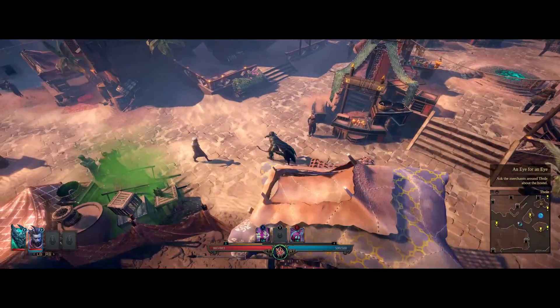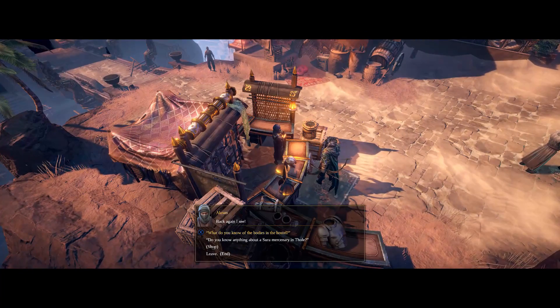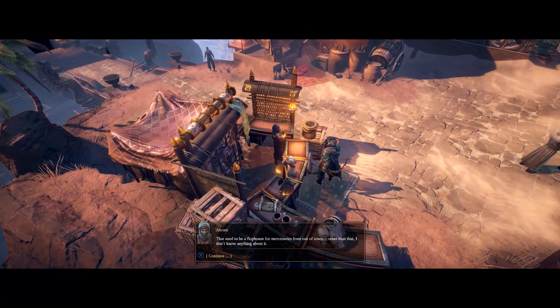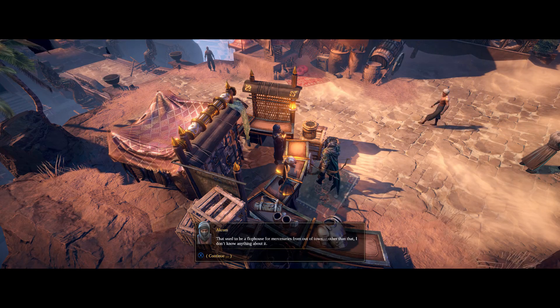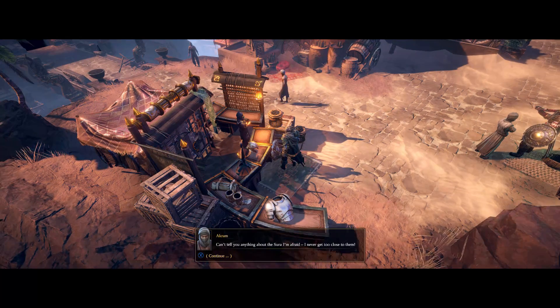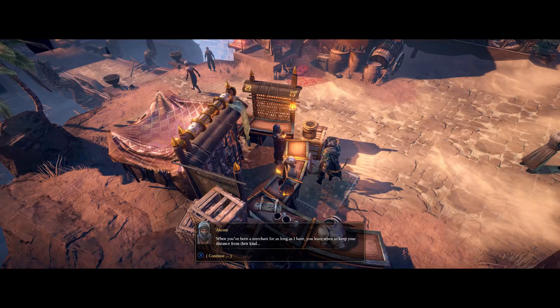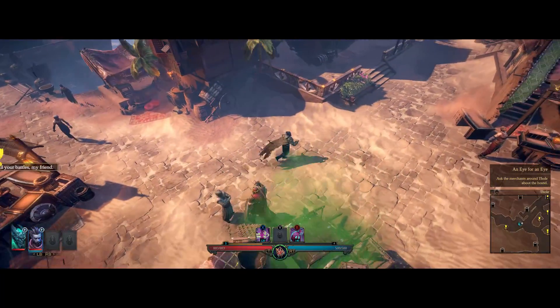Let's see if we can find some more information. There's that pile of stuff that I poisoned. I want to know about the corpses in the old hostel. That used to be a flophouse for mercenaries from out of town — after that, I don't know anything about it. You know about a Sura mercenary in Thule? Can't tell you anything about the Sura, I'm afraid — I never get too close to them. He has a very suspicious sounding voice, very sneaky. He doesn't sound like a merchant, or if he does, I wouldn't want to buy anything from him. The game has helpfully provided a map, marking all the places I can go to get more information from the vendors.